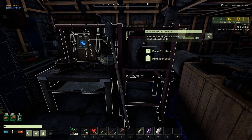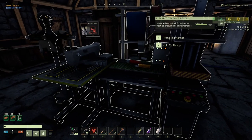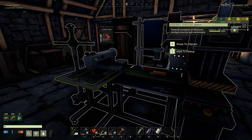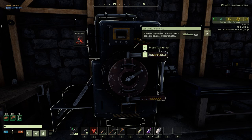I built a glass working bench since we'd unlocked that in the previous episode. I built the electric textiles bench because we're going to need to upgrade our armor at some point. This requires a whole heck of a lot of power which we don't yet have, and then I also built the electric furnace since in order to build the upgraded armor with the composites and the upgraded machines with composites, we're going to need an electric furnace to make those composites.